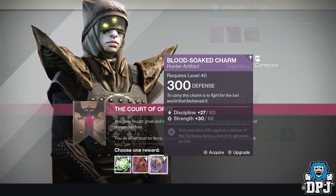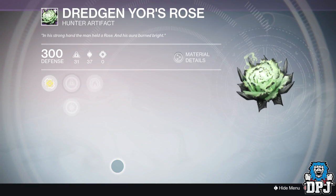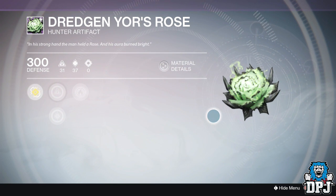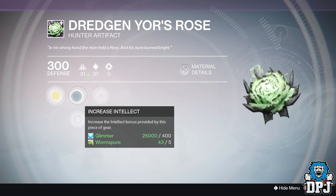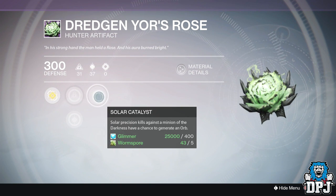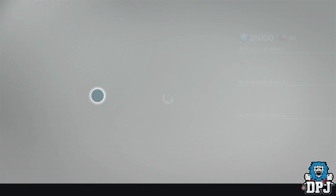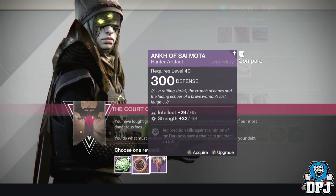Once you have done all of these steps, head back to Eris Morn in the Tower and she offers you one of three artifacts offering 300 defense. You also get a shader called the Autumn Splendor which, to be honest, doesn't look that great, but it's just another one for the collection. To summarize the loot for the 'Dispose the Court' Eris Morn quest: you get a 300 defense artifact and a shader.